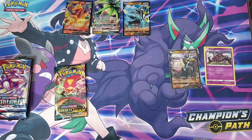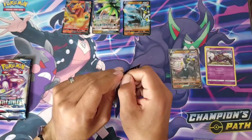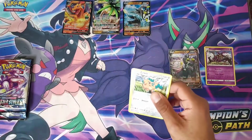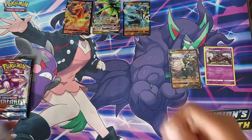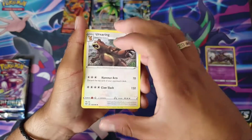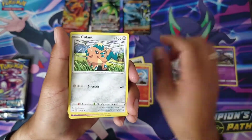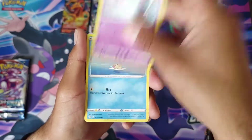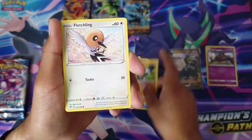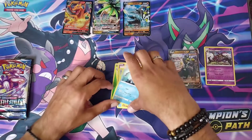Nice rare! Up next is our Darkness Ablaze pack. Imagine there's a Charizard in this one — not just a regular Charizard, but the one everyone's looking for: that rainbow Charizard. Grass Energy, a Combusken, a Koffing, a Sinistea, a Feebas, a Fletchling — reverse holo — a Braviary — and our rare is a Beartic. Disappointing pack guys, that is not good.